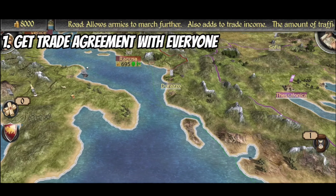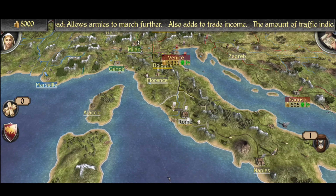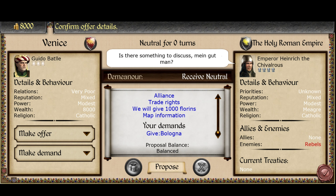As Venice, the initial start is not as rough as other factions. You can quickly get around and send your diplomats to get a trade agreement with your nearest neighbors, including the Papal States itself, which can boost your relations and income at the same time. But particularly in very hard difficulties, you might want to sign alliances to secure your borders.